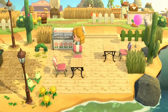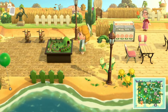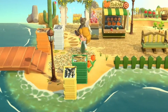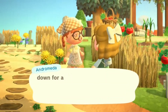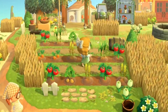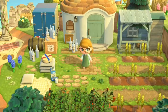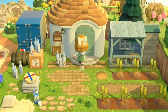Down here I think is the island fair. This is so cute — I love these toy trains, I loved them as a kid. This is such a cute fair, and it's nice because a lot of the cottagecore fairs I see on islands are very autumnal. Don't get me wrong, I love them, but it's nice to see a really summery one. And there's Andro — hello! 'Down for a picnic?' I am always down for a picnic!